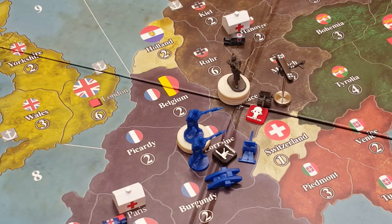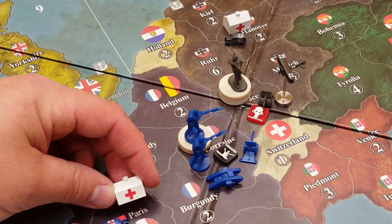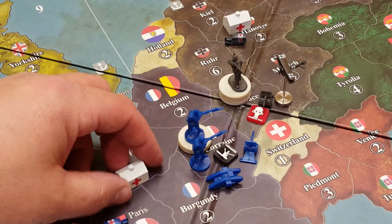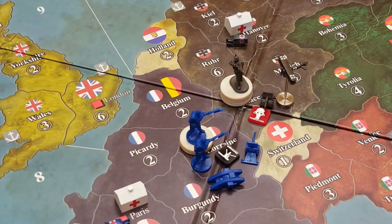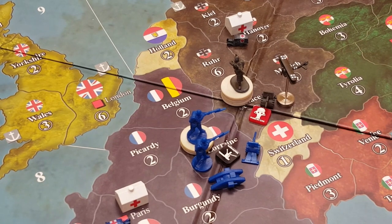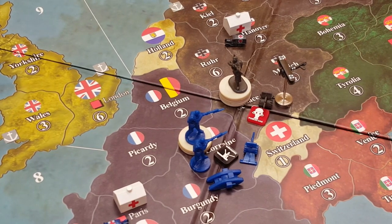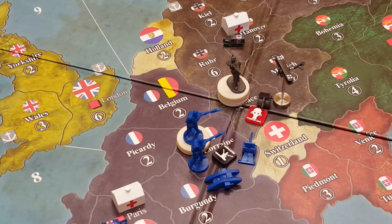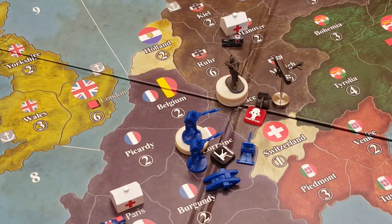Now the house rules themselves. Hospitals will be purchased at a cost of six IPCs. No matter what country you're in, it'll cost six IPCs to build a hospital. Ambulances are motorized and can move around the game board — they will cost two IPCs, so very cheap to purchase. The small amount you pay for them could potentially save infantry and produce dividends when those units return to the battlefield.